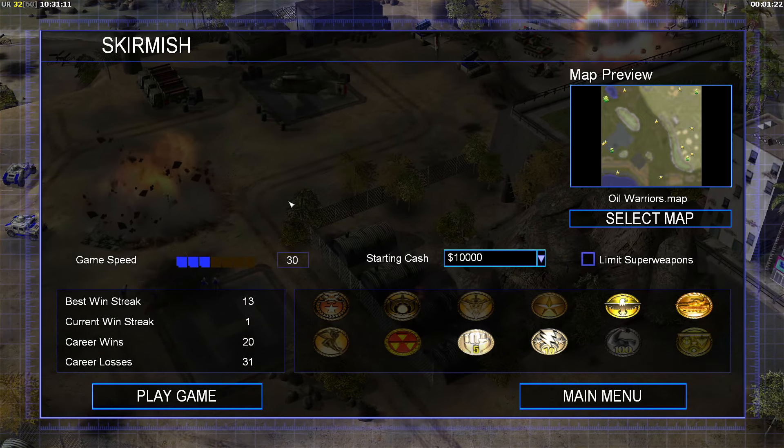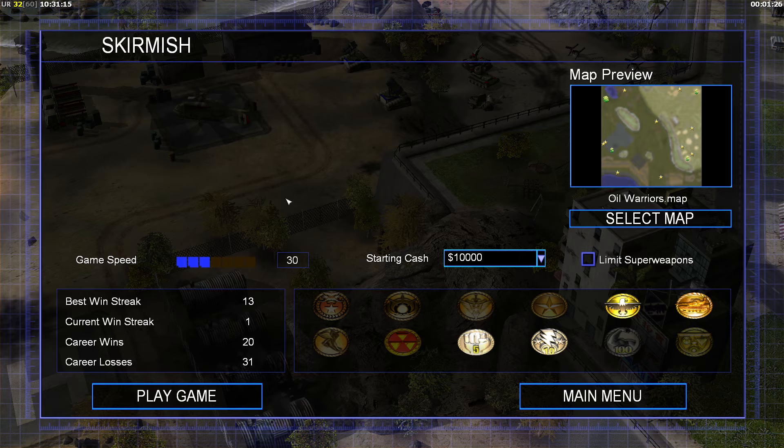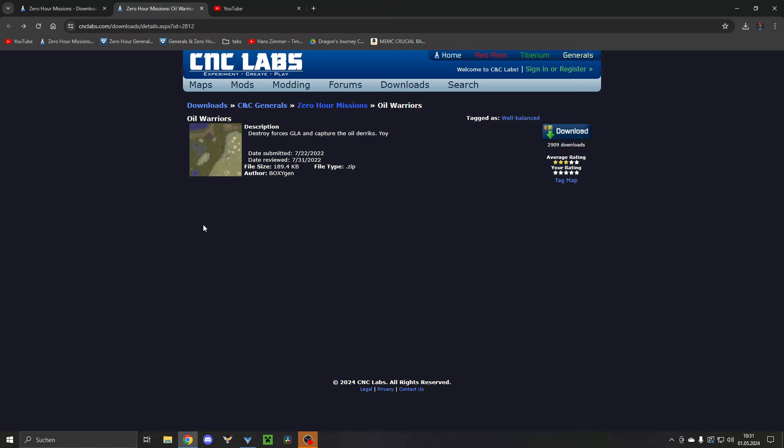Hey everyone, CNCHD here and welcome back to more missions. Today we are looking at Oil Warriors. This one is from CNC Labs with the following description.